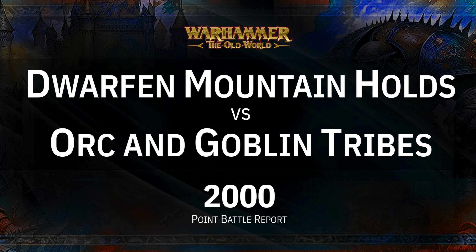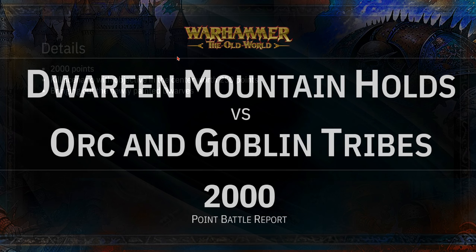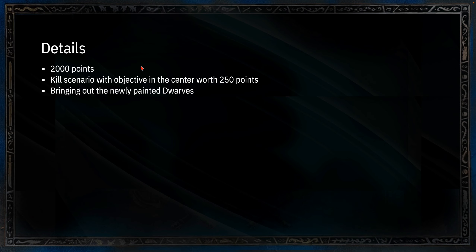Alright everyone, it is a Warhammer the Old World Battle Report. We've got my Dwarfen Mountain Holds against some Orcs and Goblin Tribes. It's a 2,000 point battle report. We're running a kill scenario with an objective in the center worth an extra 250 points, just to spice it up a little bit. And I'm bringing out some of my newly painted dwarfs. Let's get into the army lists.